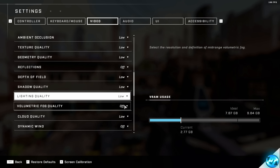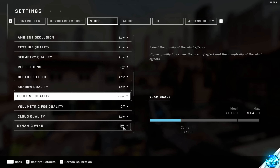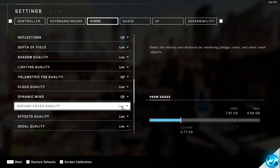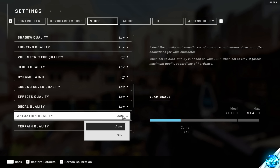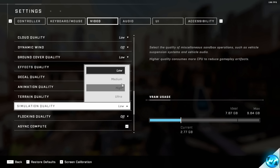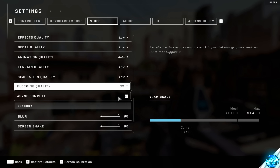Some of you may want lighting quality on High. Volumetric fog quality — switched off. Cloud quality — Low. Dynamic wind — Off. Ground cover quality — you may want this set to High if you prefer visual fidelity, but for the best performance go with Low. Effects quality — Low. Decal quality — Low. Animation quality is going to be set to Auto by default, and that's what I'd recommend keeping it at. Terrain quality — set to High for a better looking game, but for the best FPS possible, go with Low. Simulation quality — match this to the terrain quality setting. Flocking quality — switched off.